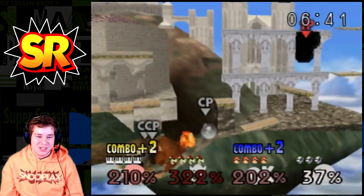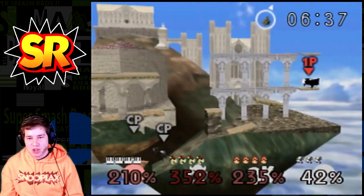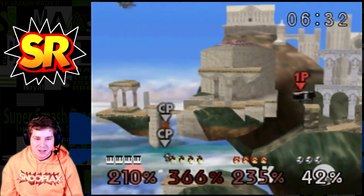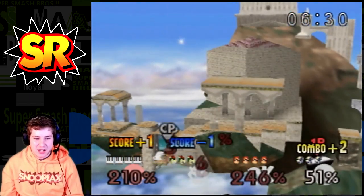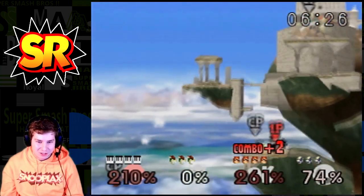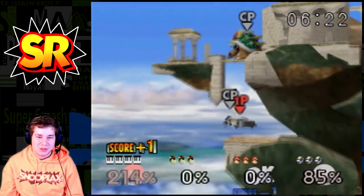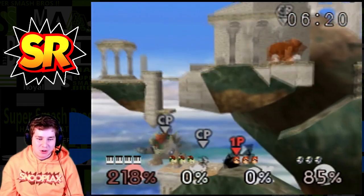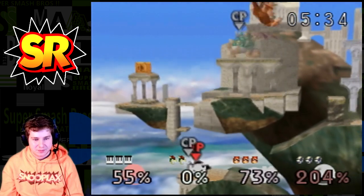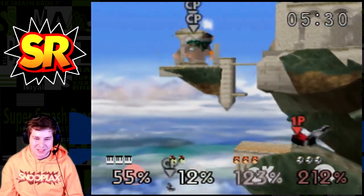Giant Donkey Kong got even more giant here. That's because they actually added in three new items into this game - this is the first version of Smash Remix to have new items. They have the Super Mushroom, Poison Mushroom, and the Cloaking Device. Giant Donkey Kong got the Poison Mushroom there. It's really cool to finally get new items after all these years, especially items from Melee. Mad Piano is honestly so cool - such a sick addition.